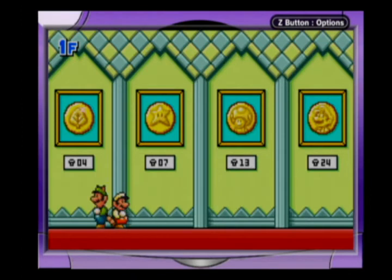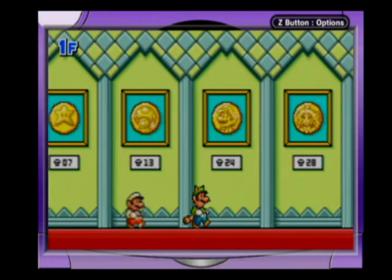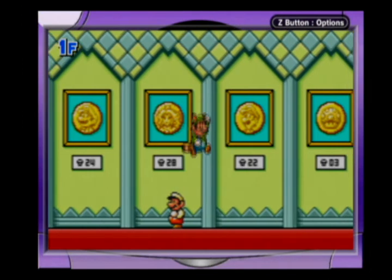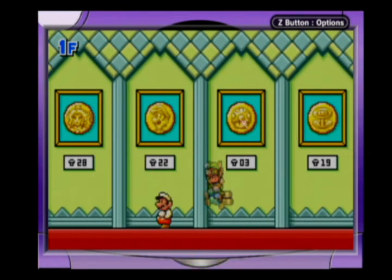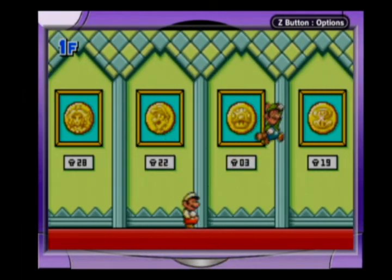All we've got left now is to look at our E-coins in the castle. From Mushroom Level 4 we've got the Leaf. Mushroom Level 7, we've got the Star. Mushroom Level 13, we've got Toad. Mushroom Level 24, we've got Mario. Mushroom Level 28, we've got Peach. Mushroom Level 22, we've got Ouija — I'm a Ouija, number one! Mushroom Level 3, we've got the Mushroom. And Mushroom Level 19, we've got the Flower.